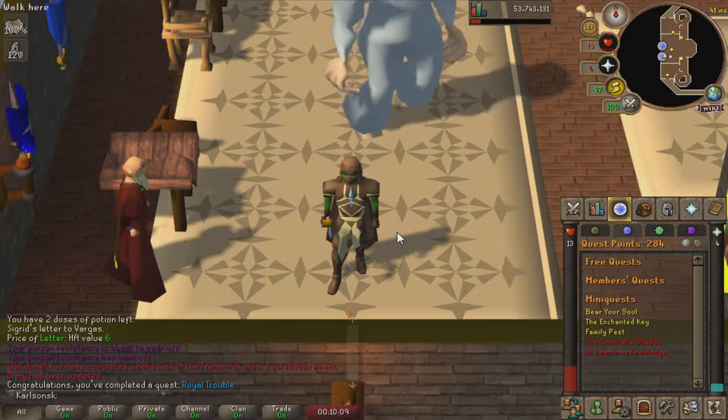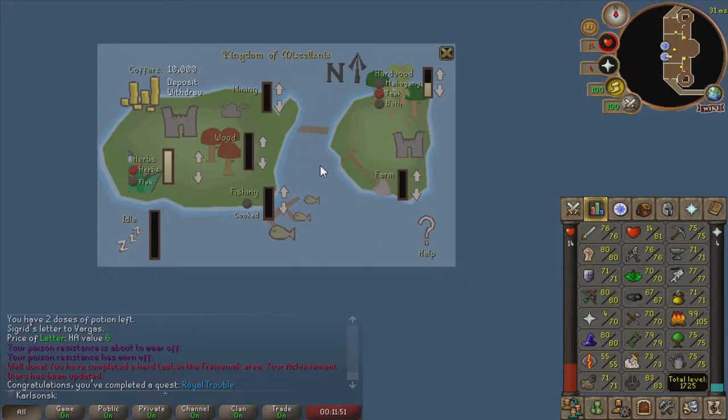We got Quest Cape! With us having completed Royal Trouble, we now have an additional five notches to put into a field in the Kingdom of Miscellania. I put them into Hardwoods for Teak, because I want passive construction XP. And then obviously I maxed out herbs, because who doesn't want herbs on an Ironman?